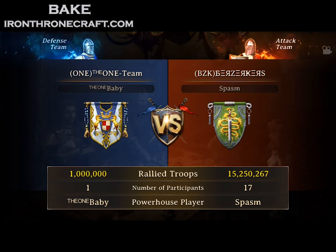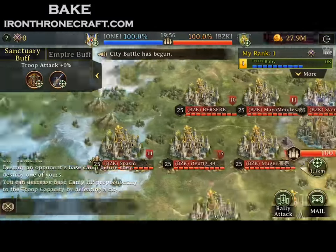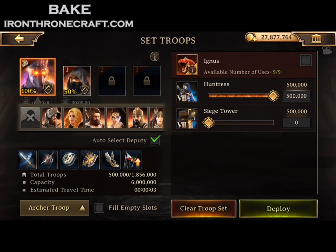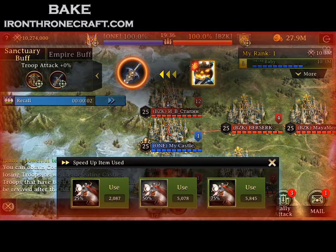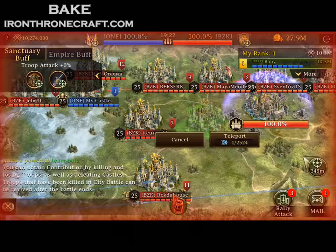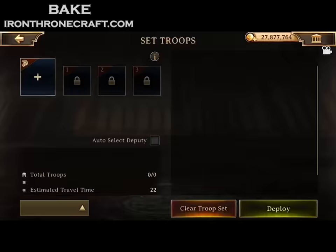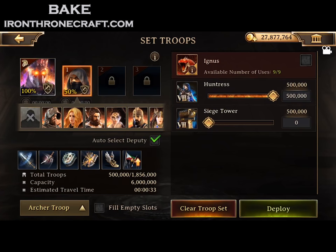This next game: you see 1 versus 17. Obviously my account is extremely huge — it is what it is. Spasm is their biggest player, and Spasm is incredibly solid but he's only 10 bill. So this is one of the problems if you absorb a lot of people right off the bat — you can't get the specific people that you need into these games. BZK ran into that a lot this time around. But because of this, even though it's me versus everybody on a 20v20 tile, I know that Spasm has good gear but it's on his guard captain.